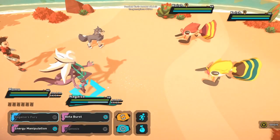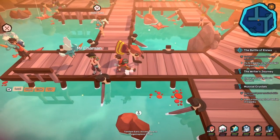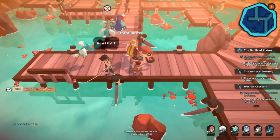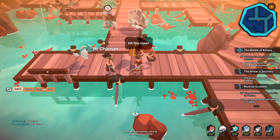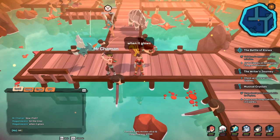Once the glows line up on the water, hit the interact button. You'll have to do this a few times until you get an encounter, but then you should encounter Koish. Koish has the chance to be one of any different type in addition to its water typing. So you can capture a water-electric, water-fire, water-nature, water-digital — any of those types. It's really cool to see that.